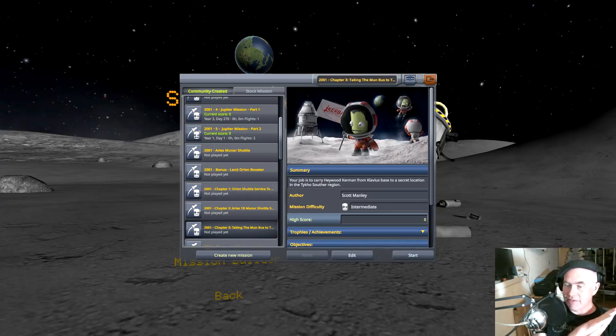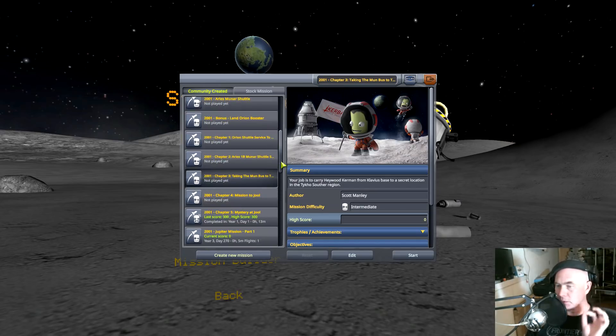As you may have seen on my Twitter, I went and posted a mission pack today based upon 2001: A Space Odyssey. I've been working with Shadowzone, who built this amazing model of the Discovery. We did the Orion Shuttle from Earth to low Earth orbit, and then the Ares from low Earth orbit to the moon.